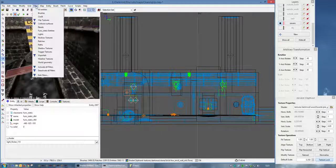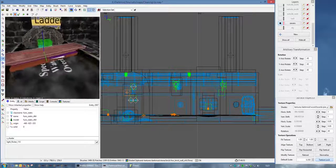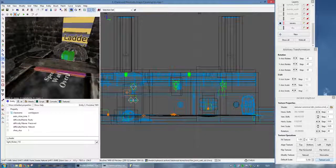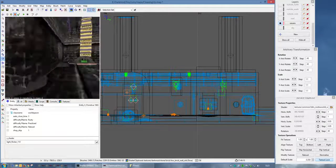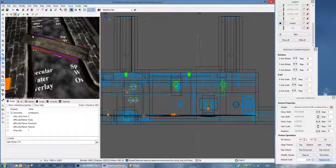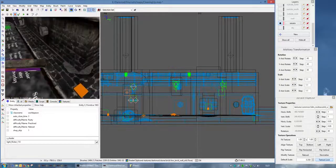Lights - they're standard grill-based lights. All I've done is change the light shader and the flicker and the sound so that they flicker independently of each other, which gives it another bit of detail and atmosphere. So that one's on shader 104, that one was 1010, this one is 105, and the light in here is on a separate one again.